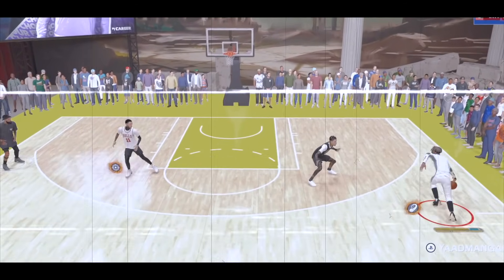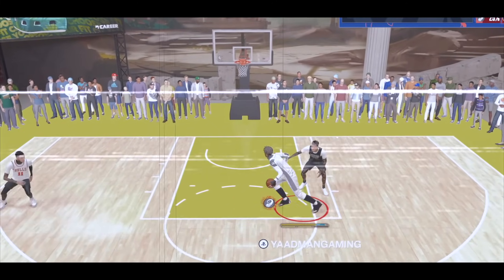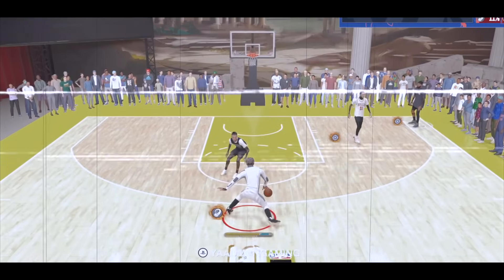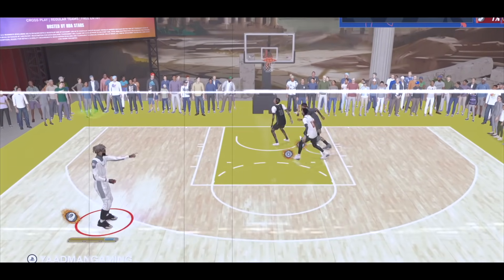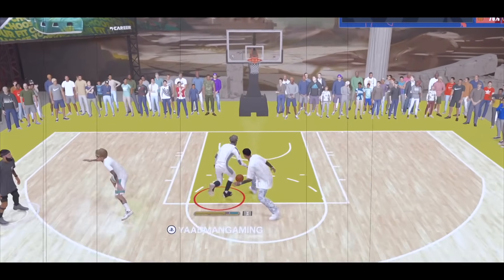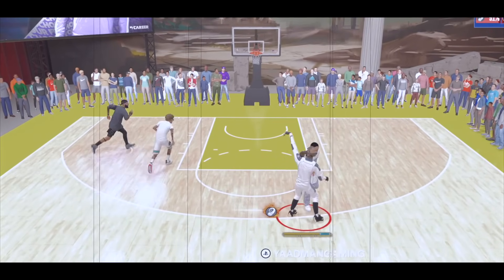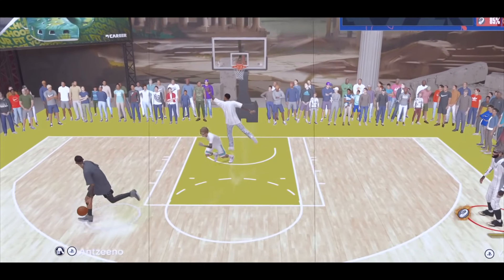6'9s are unique because of their size. I have a lot of 6'8s with gold anchor and gold glove, but they are not moving like this build. The reason I would choose my 6'8 over the 6'9 is because you have no liabilities. On a 6'9, you do have a liability — play against some sweats and you're going to have a tough time scoring if you don't know how to score without momentum and dribble combos.